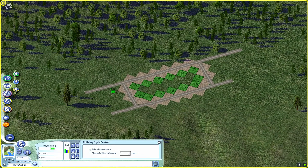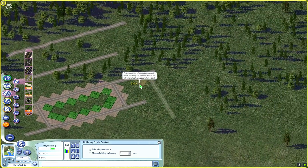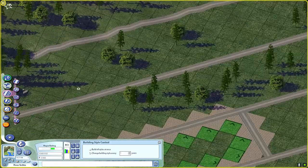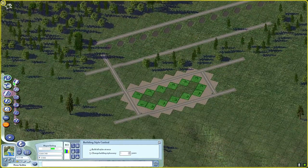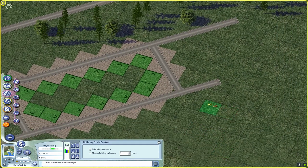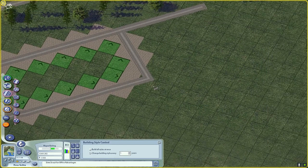The first step towards making cash is to build a lot more residences, because I did have a lot of residential demand. I thought I had a bunch of high-tech industry demand, but it turns out I didn't — mainly because the education in the city is still pretty poor. So I'm going to end up building some schools as well to start climbing along the educational graph.